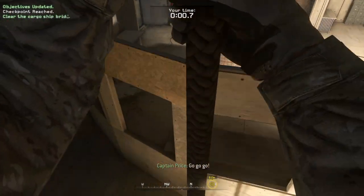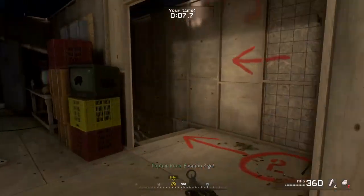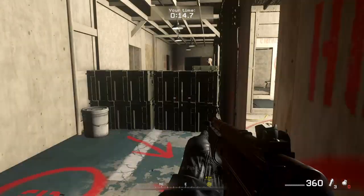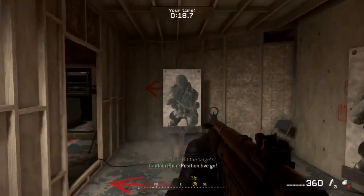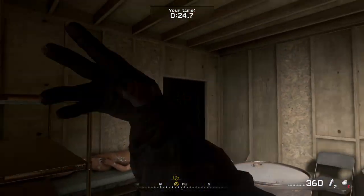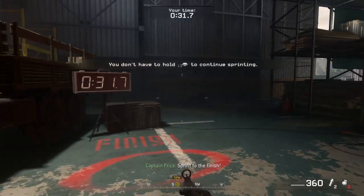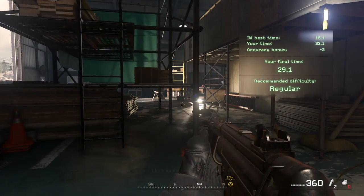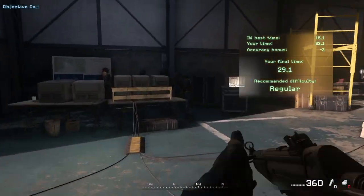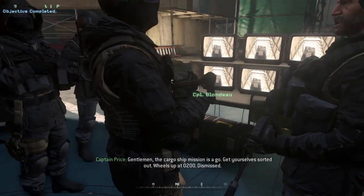Go, go, go! Hit the target! Flashbangs through the door! Position four! Hit the target! Position five, go! Hit the targets! Six, go! Flashbangs through the door! Hit the targets — final position, go! Sprint to the finish. Alright, that's enough. Climb up the ladder if you want another go, otherwise come over to the monitors for a debrief. Gentlemen, the cargo ship mission is a go. Don't worry, get yourself sorted out — wheels up at 0200. Dismissed.